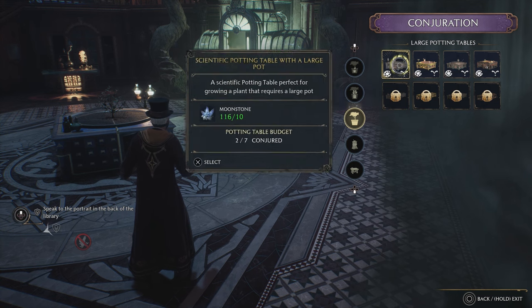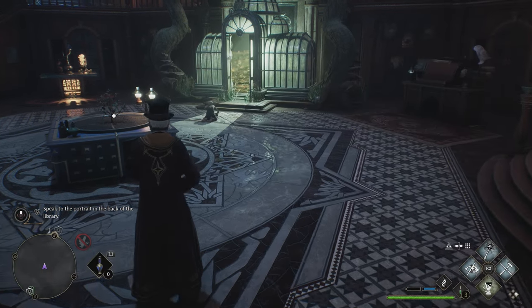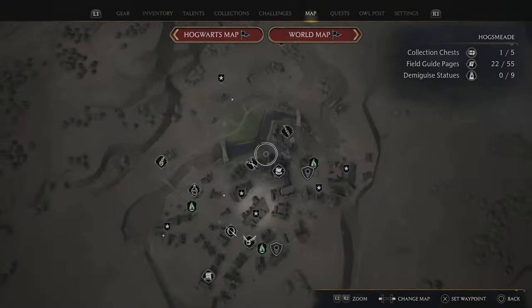If you don't have them yet, you can see I've got these ones here. These ones are locked. You can go to Tombs and Scrolls, which is in Hogsmeade — I'll show you that real quick — and you can buy them from here.